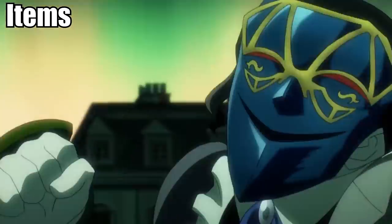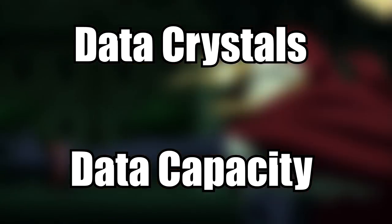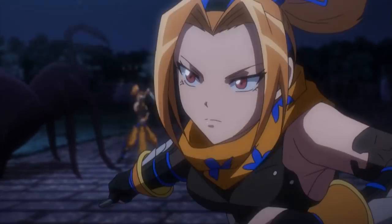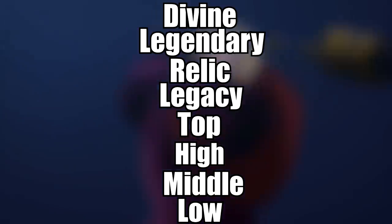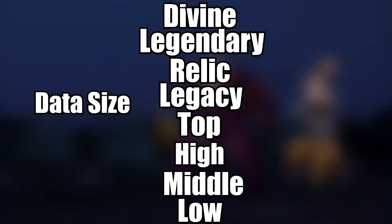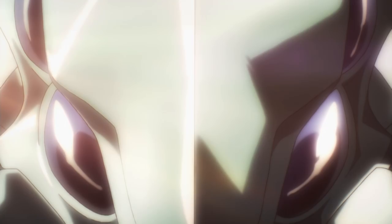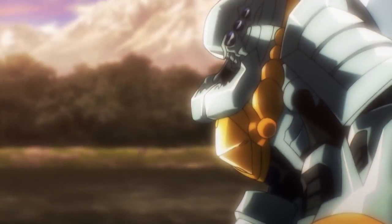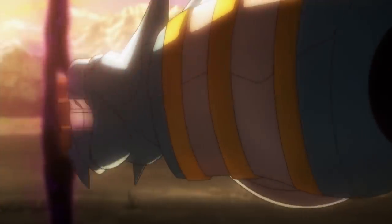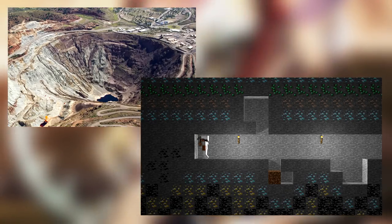Looking at items more closely, data crystals and data capacity play a significant role in power levels. Items have different ranks ranging from the weakest low tier all the way up to the strongest divine tier, with middle, high, top, legacy, relic, and legendary in between. These ranks were given based on the item's data size — the more data an item had, the higher its rank. An item's data size was determined by the materials it was made from: the rarer the world metals and minerals, the greater the data capacity, which made adventuring a prominent aspect of the game. If you wanted that diamond sword, you'd better start strip mining and channel your inner Minecraft to find those rare resources.